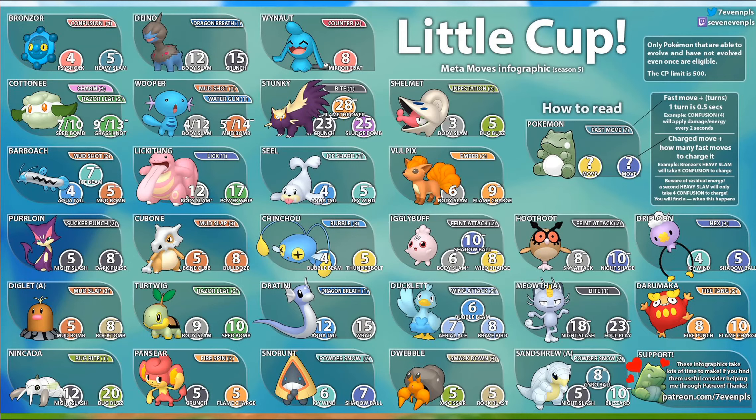Follow them because they've released some really good content, also on Reddit. Try and learn the charge move counts. It's pretty easy for Bronzor and Cottonee — they have quite slow animation fast moves. For Bronzor: four Confusions to a Psy Shock, five to a Heavy Slam. For Cottonee running Charm: seven to a Seed Bomb and nine to a Grass Knot. Grass Knot does a little bit more damage in the Bronzor matchup, but still not really worth shielding unless you're desperate.